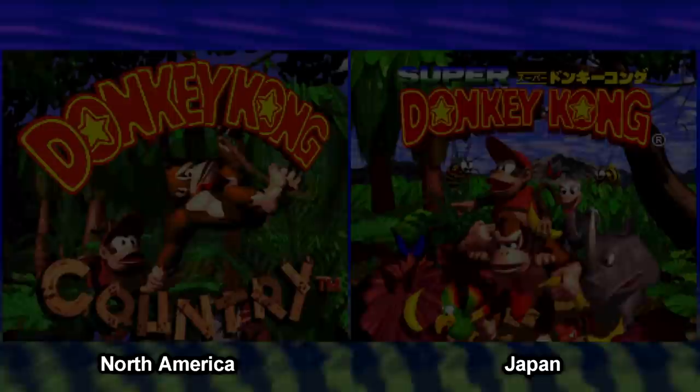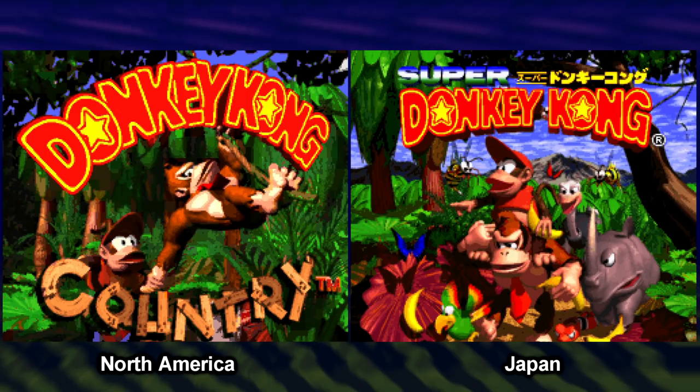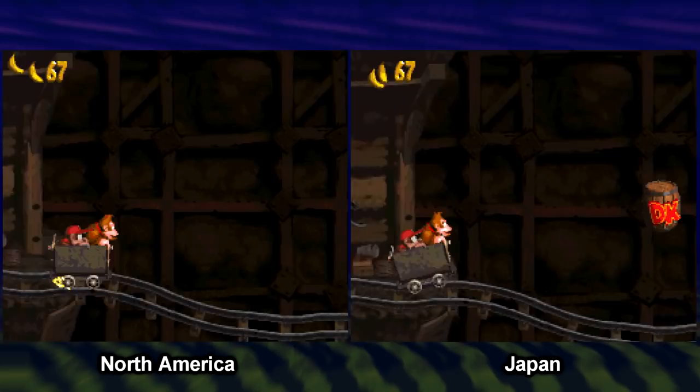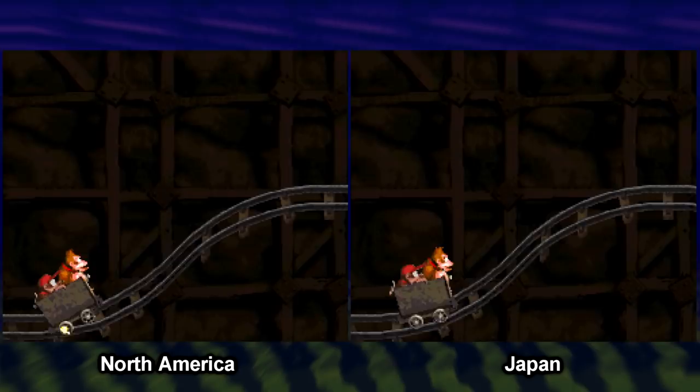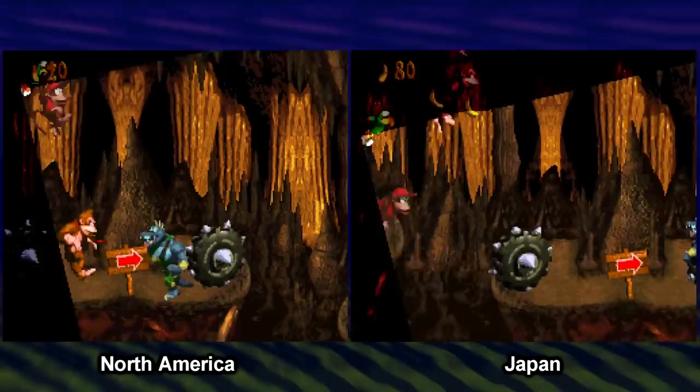The most obvious change when booting up the game is the title screen. The Japanese one uses the same image from the box art, while the version we know uses an original image. Most actual gameplay changes aren't nearly as drastic as killing Rock Crocs — the vast majority involve removing enemies or adding more DK barrels. Minecart Carnage had broken-down minecarts and some Kremlings removed, and the only enemy addition I found was an extra Krusha in Torchlight Trouble. All in all, the Japanese version is quite a bit easier.